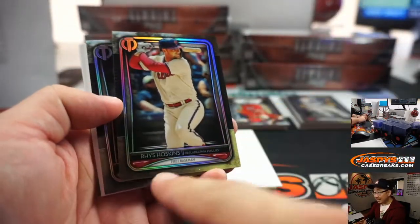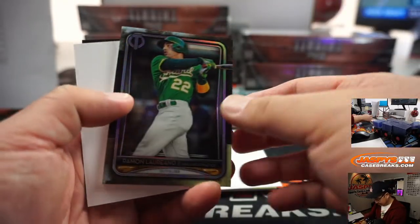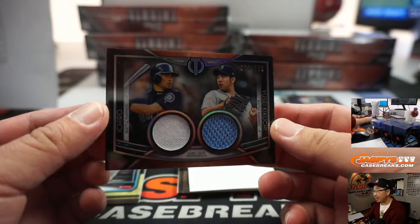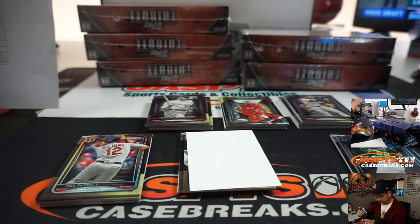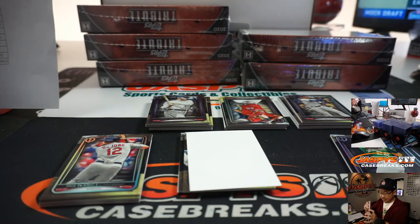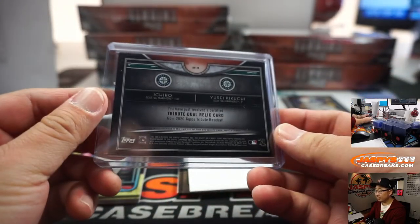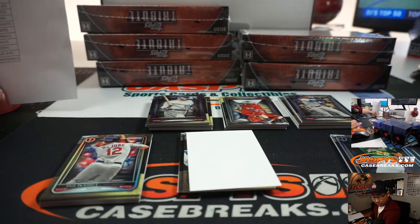Let's see what we have here. We got Rhys Hoskins, pretty good stuff. Ramon Laureano. And our first hit is a dual relic — it's Ichiro and Yusei Kikuchi, 18 out of 150. These don't go in 130s — it's a little tight. Nice. Both of those are Mariners, so that goes to Chris Walker and the M's.